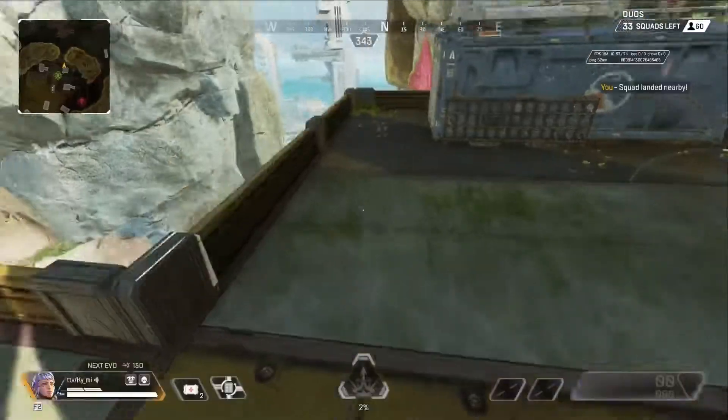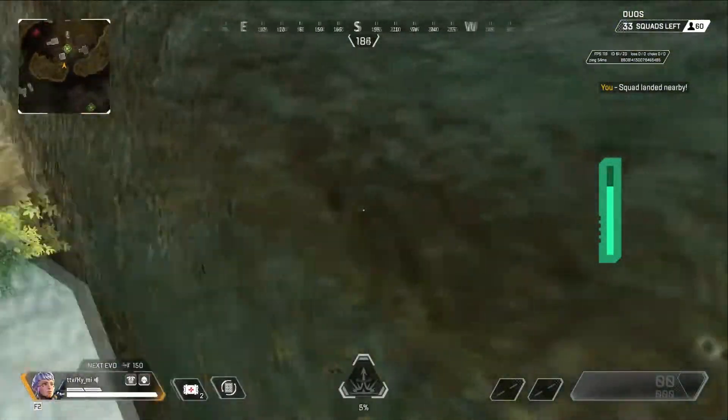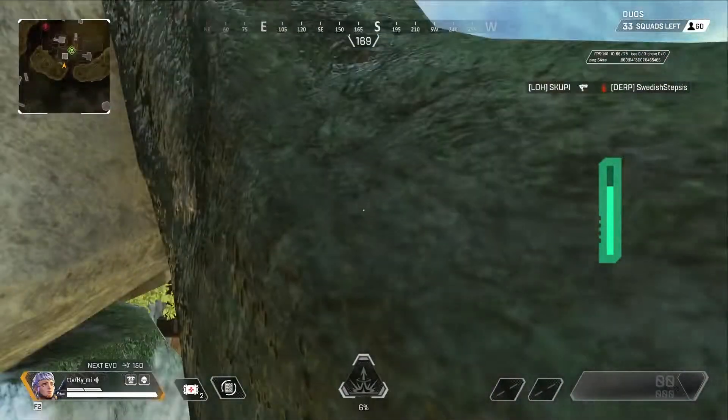This one's at Checkpoint. I use it whenever a hot drop goes wrong. You're going to run, jump and fly, swing or pad behind this vine. Really easy. You can't be seen. You won't be shot.